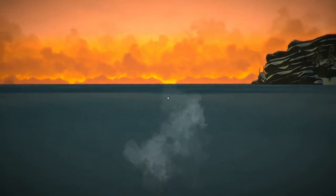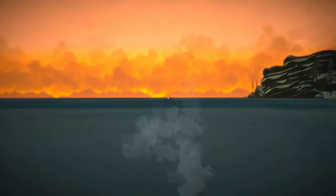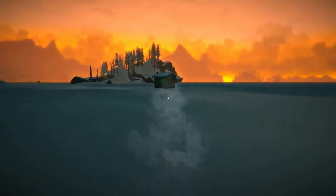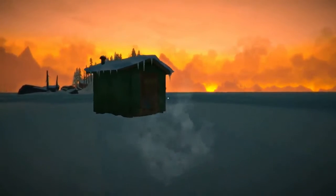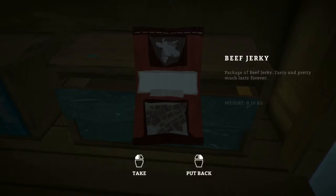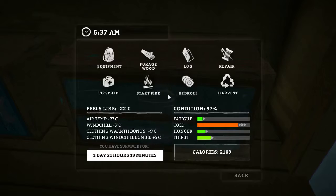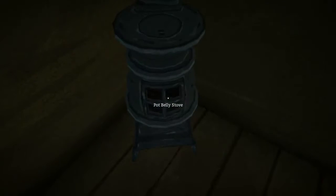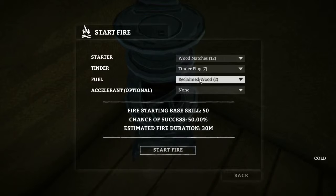That might be one — oh, that might be a deer. Looks like there's something just up there. I think it's a deer. Hopefully we haven't checked this one. Excellent — pork and beans, more food, new sprint. How are we doing? Cold. Okay. First time to light a fire. Use our wood matches, our tinder plug, and we'll just start off with this reclaimed wood.